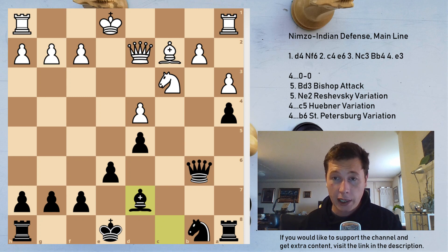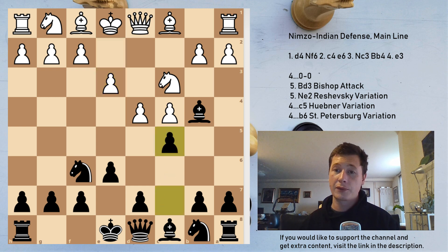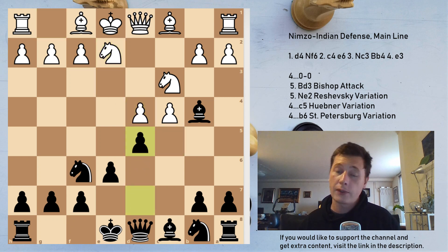So players with black who play the Nimzo-Indian after e3, if you choose to play c5 — the Hübner variation — watch out for Ne2. After cxd4, exd4, d5, if white plays c5, you have to be very careful because of the pawn majority.